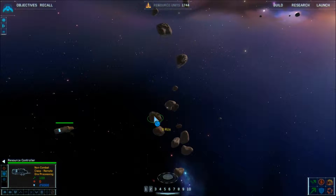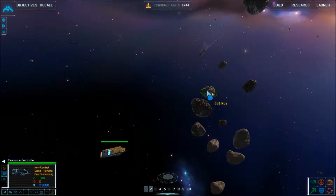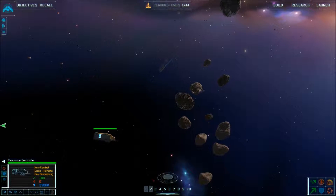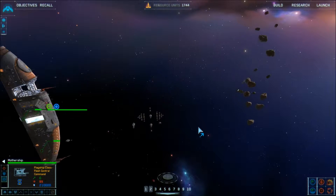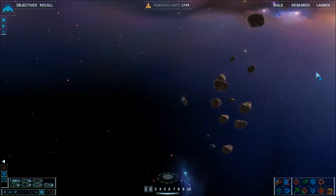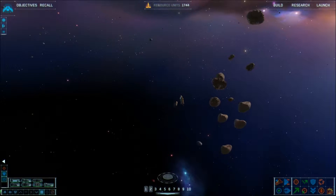I'm pretty sure I just have to park the resource controller nearby — he's kind of like a mobile resource plant. The ships can dock with him instead of having to go all the way back to the mothership back and forth. The mothership itself is very slow, as you can imagine. Right now I don't know what's going on — I guess we're just waiting for enemy hostiles.